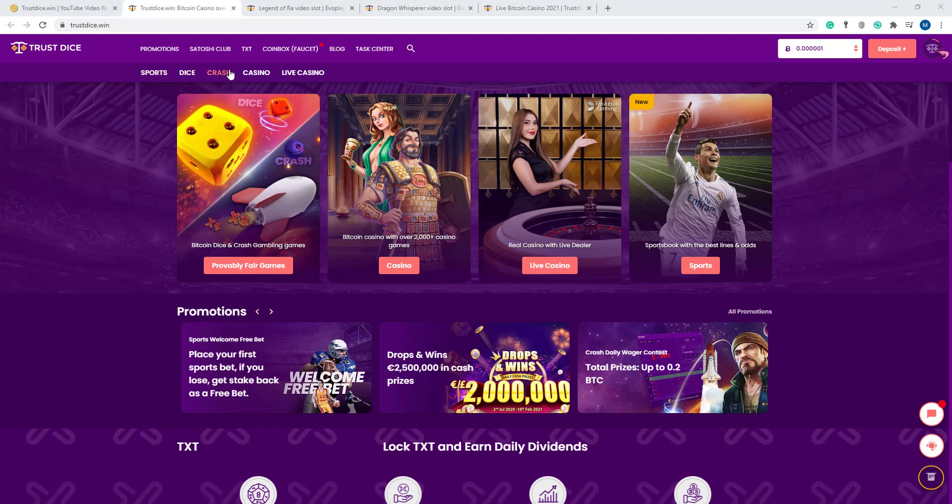The other sections are: sports, dice, crash, casino, and live casino. I've already signed up my account. I'll show you how to sign up and log in in my next video. Here is the deposit address, logo, balance, bonuses, transaction, settings, and logout section. Now let's go to the sports, dice, and casino sections.